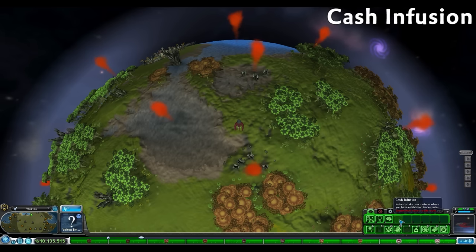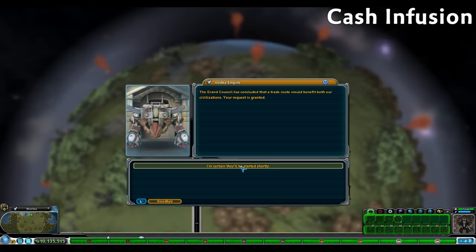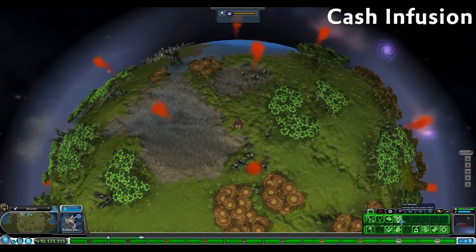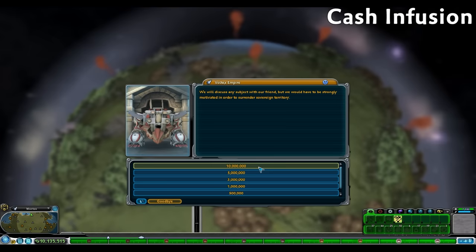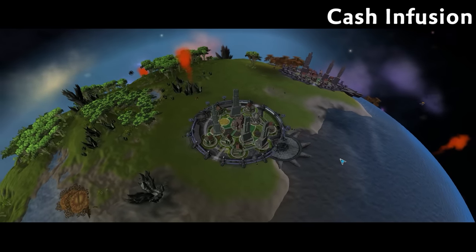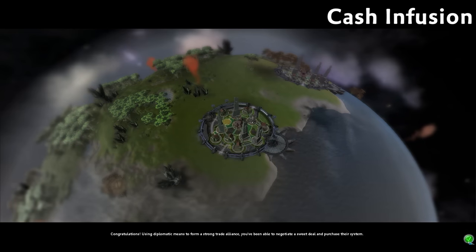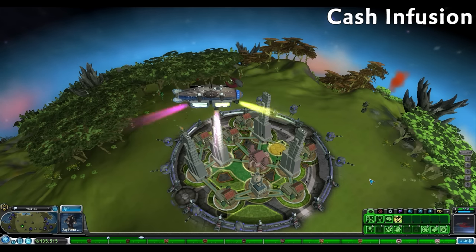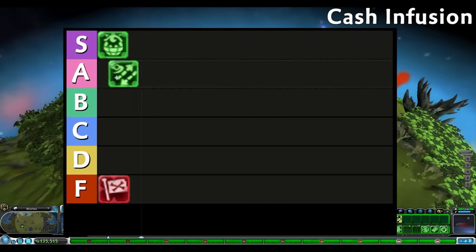Moving onto Cash Infusion, I actually really like this ability. Cash Infusion will instantly fill the Trade Route progress bar, allowing us to purchase the system. Trade routes take 40 minutes to complete, so it's a huge time saver in early and late game space stage. Starting a Trade Route only needs plus 30 relationship, which is fairly easy to get. Then using Cash Infusion, the system is already available for purchase. And Cash Infusion doesn't break the galactic code, and we still get to keep all the cities and buildings. I'm putting Cash Infusion in A tier.